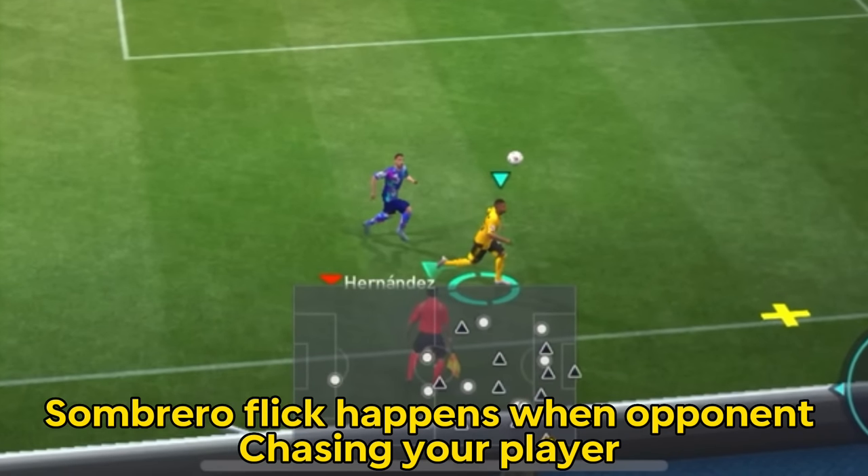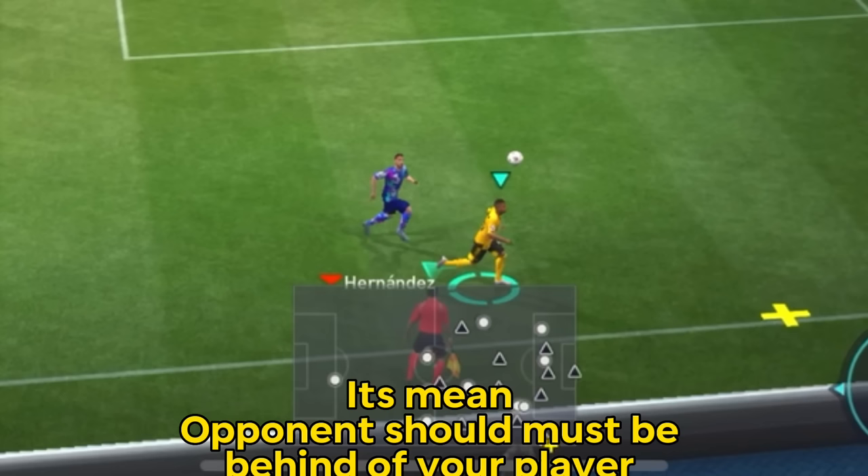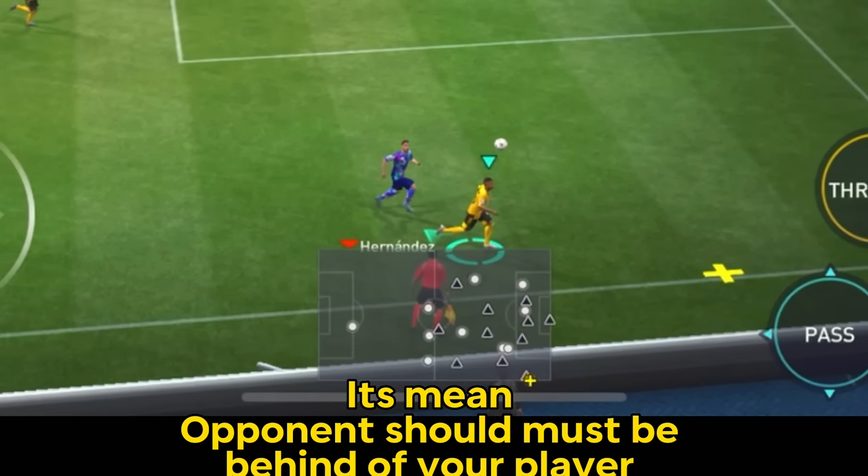Sombrero Flick happens when an opponent is chasing your player. It means the opponent must be behind your player.